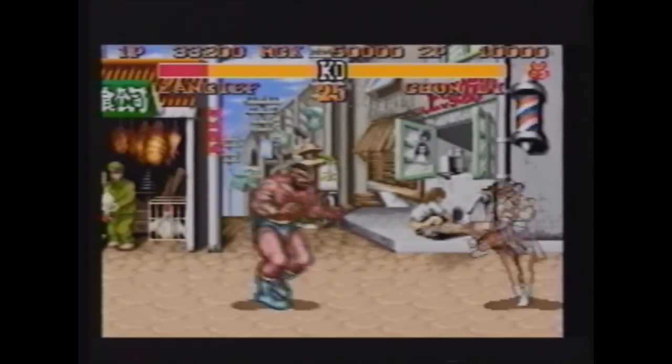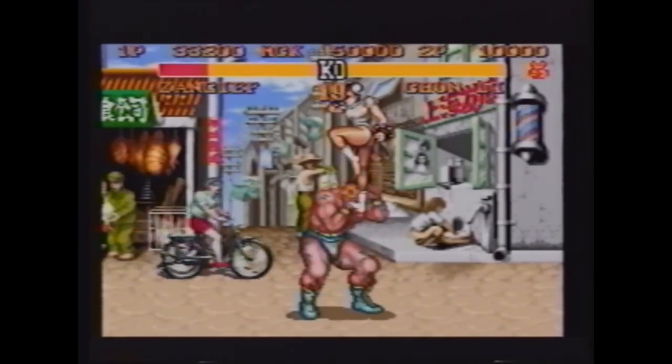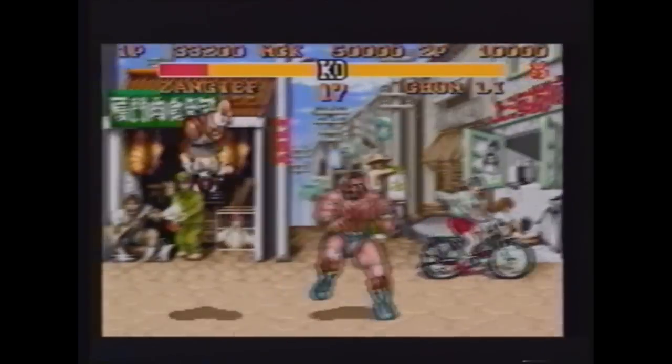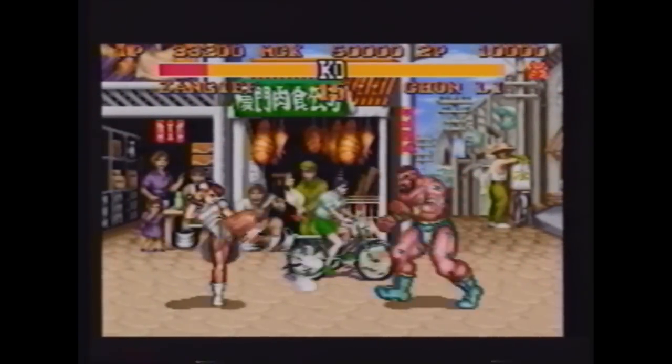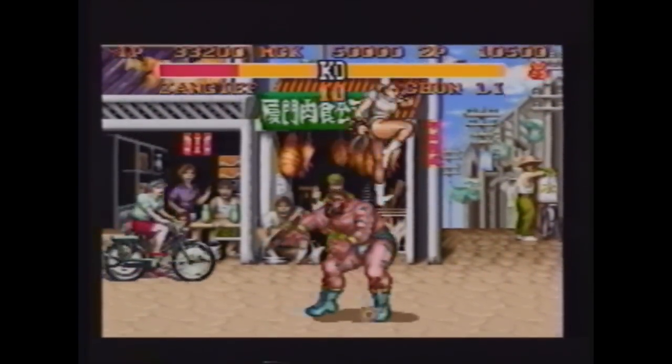Chun-Li's whirlwind kick now has a one-second charge time so that you can charge through the air and go into the whirlwind kick from a wall bounce. If you wait half a second more before pressing the kick button, you'll be able to do your kick even higher than before.